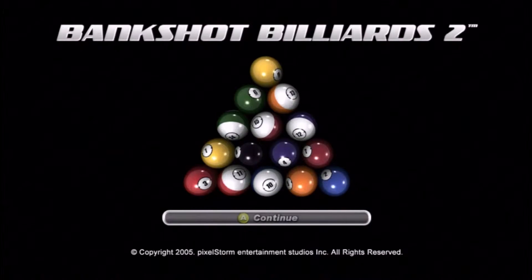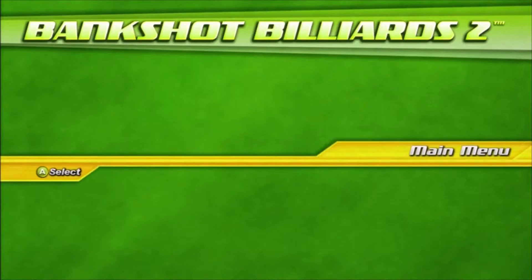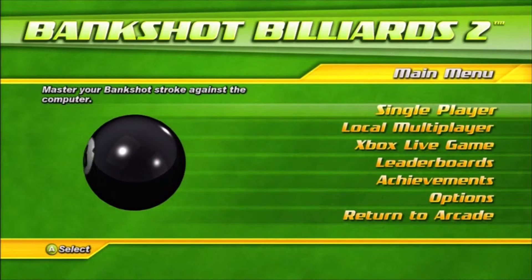Today we're going to be looking at the Pro Golfer achievement in Bankshot Billiards 2. This is an achievement for getting par or under on all of the tables in the golf segment of the game. The trick to this is that par is cumulative and you don't have to necessarily get par on every table — you just have to get par total.